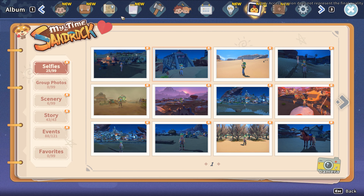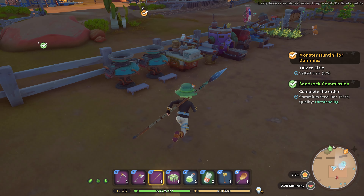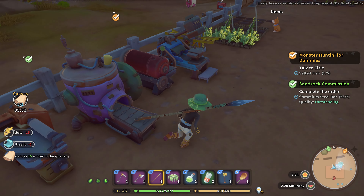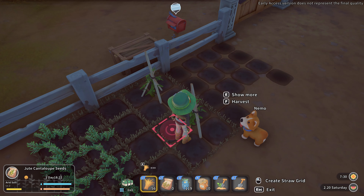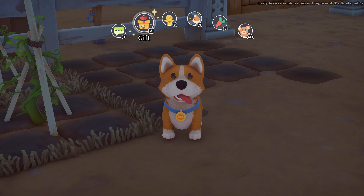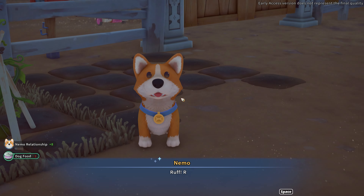What else am I making? I kind of forgot already. Canvas - I don't think I got much of that stuff. Actually, I got enough. Jute - do I got jute grown over here? Let's go into farming. Jute cantaloupe - yeah, I need to go ahead and actually probably plant more of that. Nemo, I gave you dog food the day before. I'll give you another one here just because I got it. It is a plus eight.